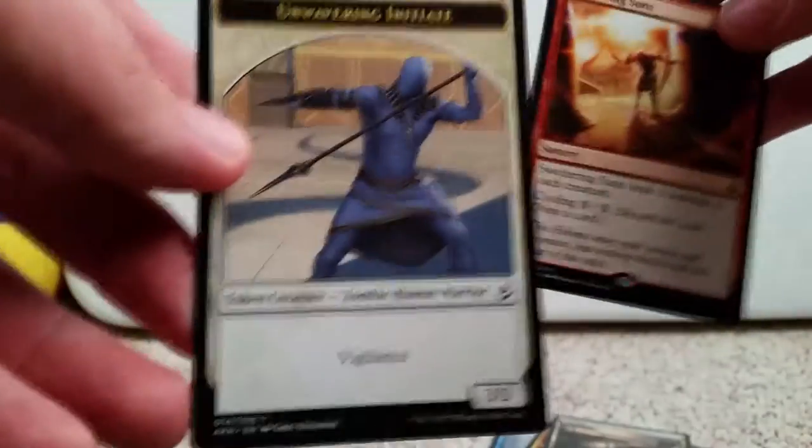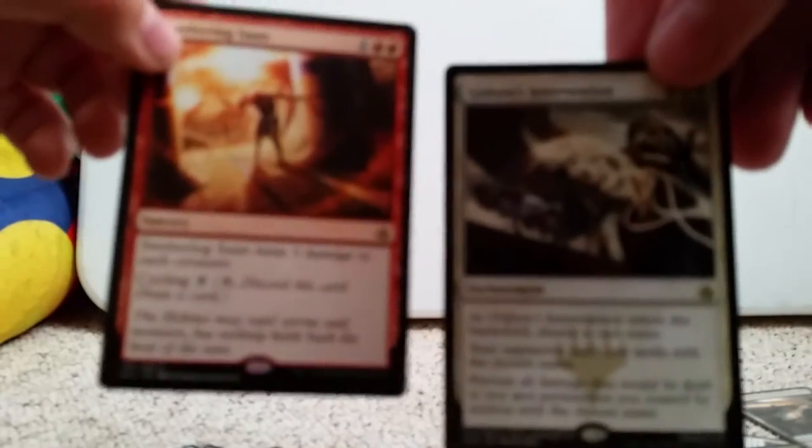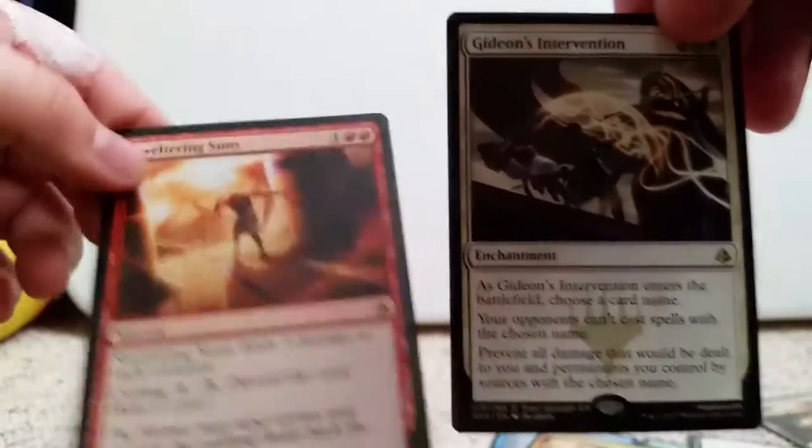And our rare is Sweltering Suns — that's a pretty good rare. And we've got one of these; I always thought these were kind of cool. Here, you can hold this in front of the camera. Focus, camera, focus. So these are what we pulled — not bad.